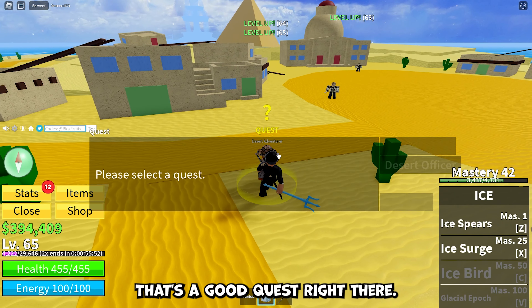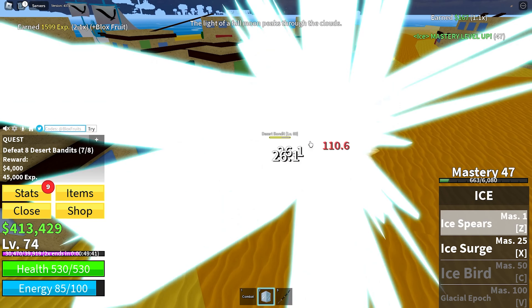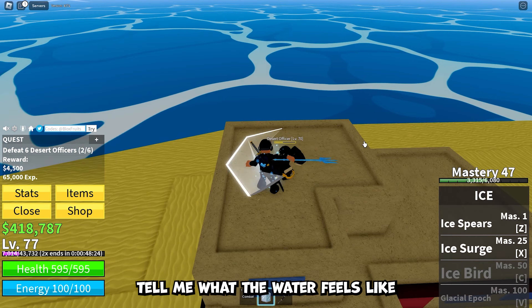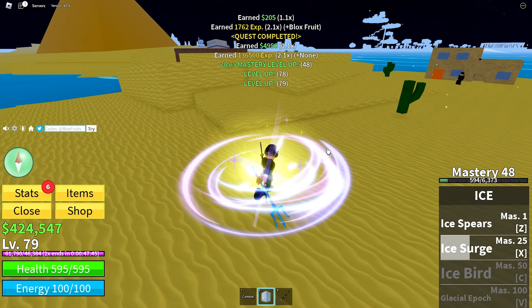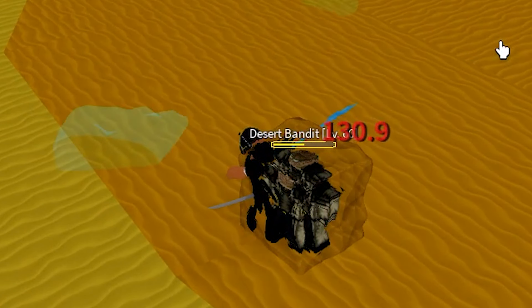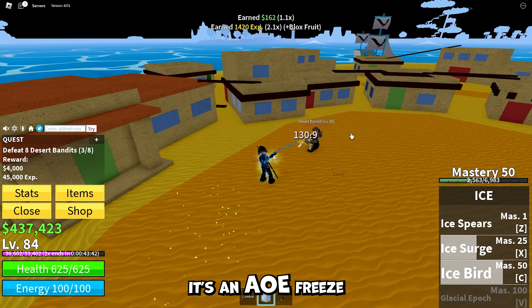That's a good quest right there — boost this defense and get it up there. Desert officers require level 75, so let's keep grinding. All the way to 77 — now we can go after the desert officers. Boosting the defense rocks, they can't even touch you. All the way to 80! We hit mastery 50 — now we know a third move. It freezes them in their spot — crowd control! We can blast them into space. Oh my gosh, it's an AoE freeze!